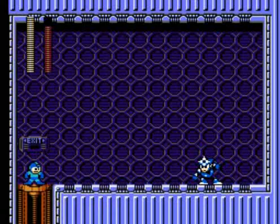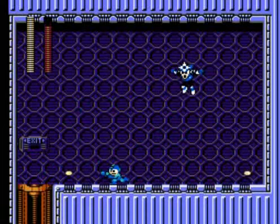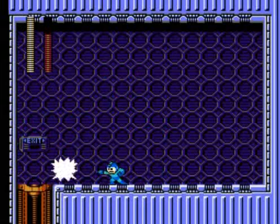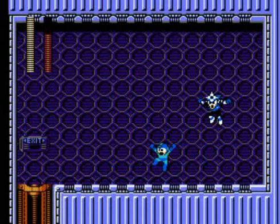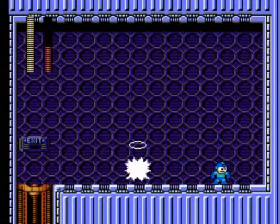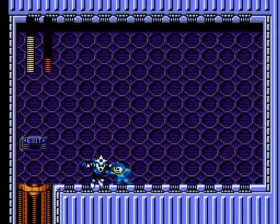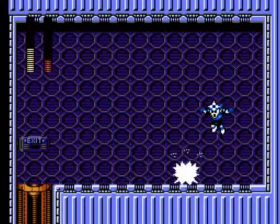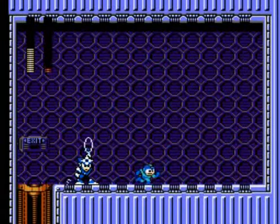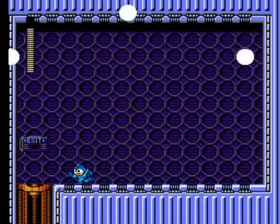Here's Shadow Man number two. He's going to jump at us and do a lot of big super slides, which is the most difficult thing to deal with. Every once in a while he'll stand and throw his shadow blades at us. Firing every time he lands to get a good shot on him. Getting messed up by Shadow Man — taking some damage — but one more shot and there we go. Grab the health item and move on.